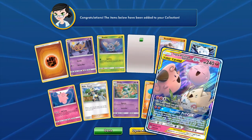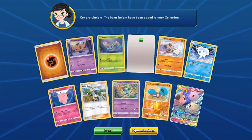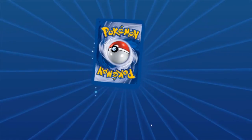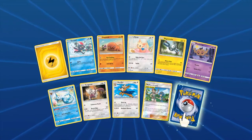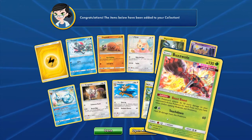Tag Team GX on the first pack — Togepi, Cleffa, Igglypuff. The one rare, but we've got Malamar. Add the Buzzwole, add this at the rare.